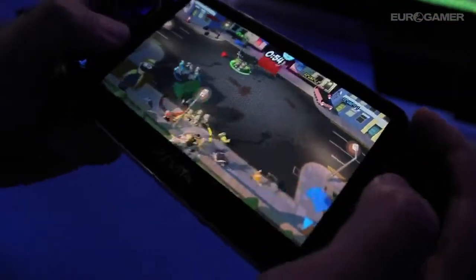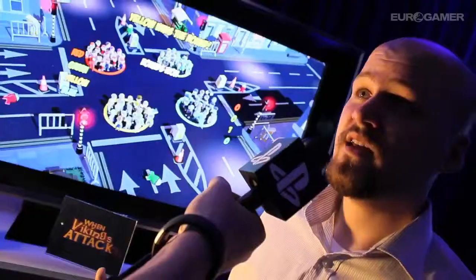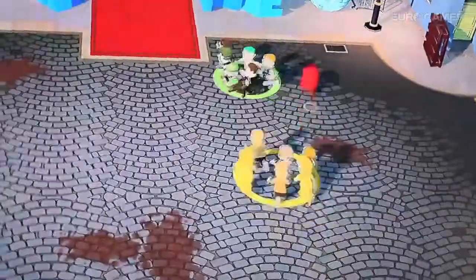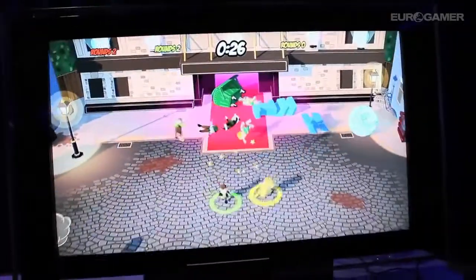Your gang, your horde, your group — whatever you want to call them — is basically your energy. So you can say if you've got eight people, you've got eight lives. Every time you get hit with a bigger item, you'll lose a group of guys. If you take a direct hit, you lose them all and that's your life gone. That's what you can call your energy bar.